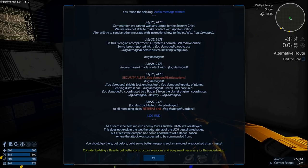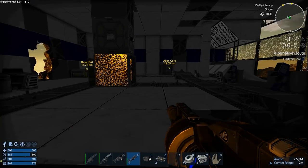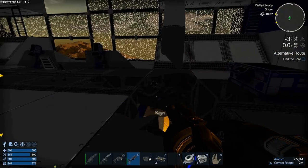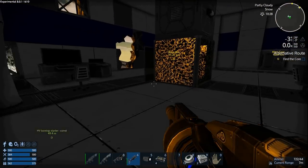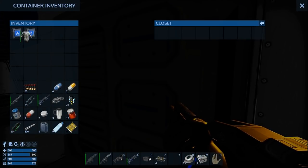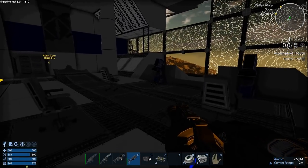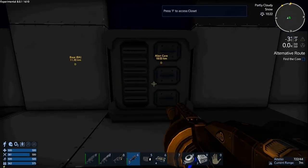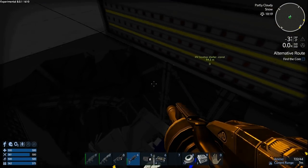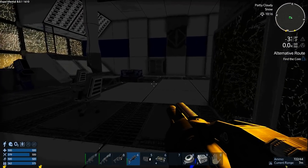It says to build better weapons and an armored weaponized attack vehicle, build a base for better constructors, weapons, and equipment necessary for this undertaking. So it is sending us off to attack an alien core almost 20 kilometers away. I'm going to call the episode here and hang around to loot. Oh wait — that's not crap! Medium armor — how awesome is that! I'm going to put that on right away. That's just uber. The rest is garbage — come on, give me an EVA! An oscillator — okay.